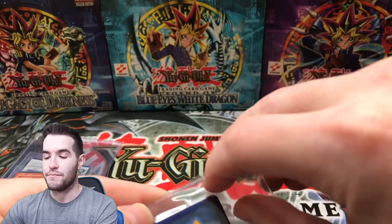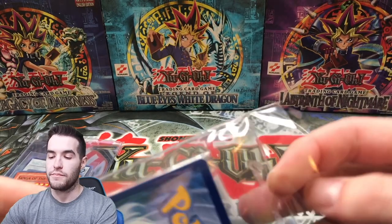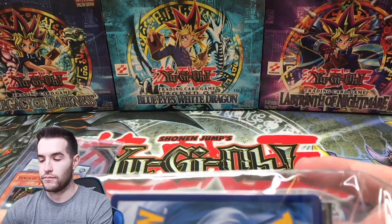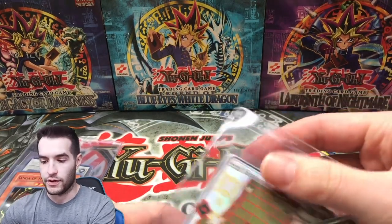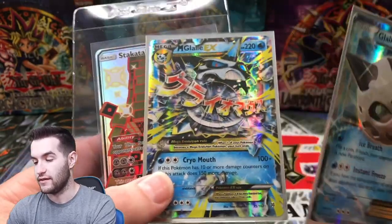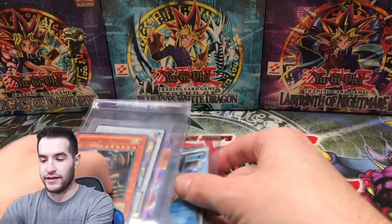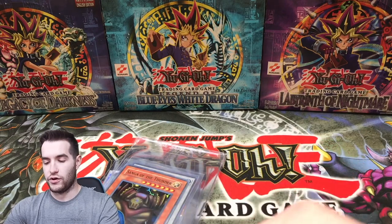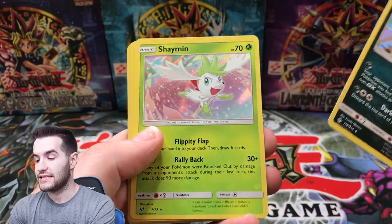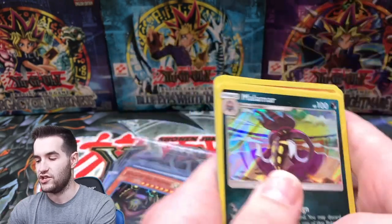Now let's see what is in this mystery little package here. Nothing like a good mystery package. Let's see if I can pull this out without spoiling it. We got a Stakataka — that's from Hidden Fates, I think. Mega Glalie and Glalie EX — that's some cool Pokemon cards. Nice. Then we have some extra cards in here. Some holos it looks like. We got a Malamar, Shaman, Lycanroc, Kartana, Zekrom, and Greninja.